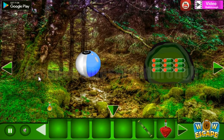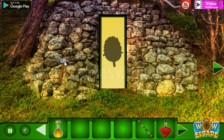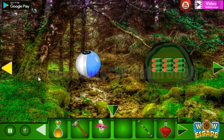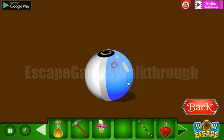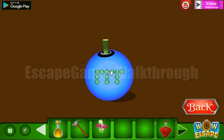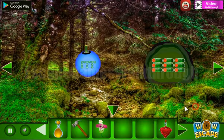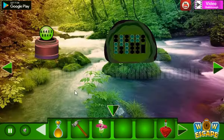Here we can take this yellow potion, a hammer, a flower, and another flower. Let's go here — I'll use the bamboo stick on this sphere. We've got another hint with the digits 3, 6, 3, 9, and so on. These numbers correspond to the clock.